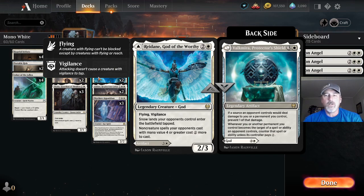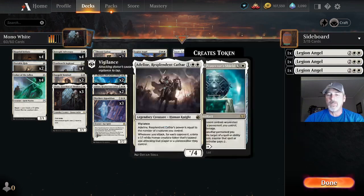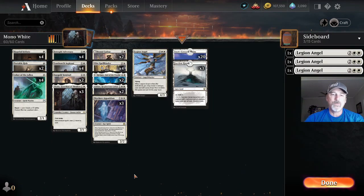We can also play it as a legendary artifact for four mana — one white three colorless. If an opponent's source would deal combat damage to me or a permanent we control, we prevent one of that damage. Whenever me or another permanent we control becomes the target of a spell or ability, counter that spell unless the opponent pays one extra mana.